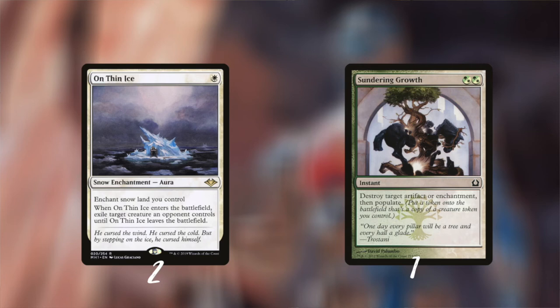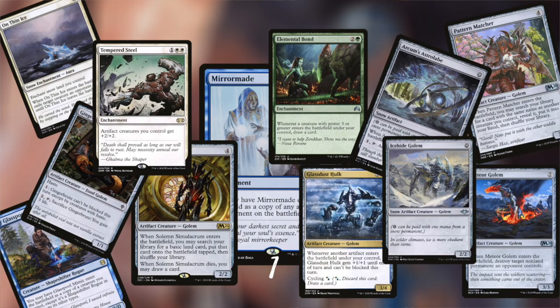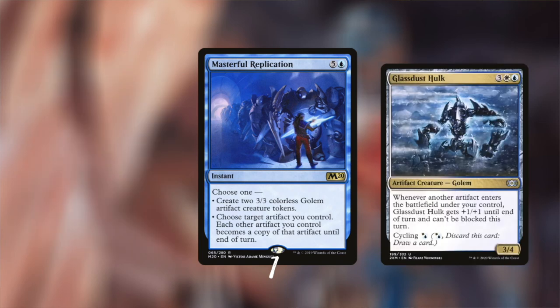Thin Ice is our removal spell for one white mana — it only needs a snow land to get rid of a creature. If your opponent is playing artifacts or enchantments you don't want to see, you can destroy them with Sundering Growth and create another golem while you're at it. Mirror Mate can enter as a copy of an artifact or enchantment, and you'll have plenty of targets. The big sorcery is Masterful Replication — for six mana you can get two golems, or have each artifact become a Glassdusk Hulk. If you then play another artifact, your whole team becomes unblockable. It's a janky combo and it won't happen a lot, but when it does your victory will be sweeter.